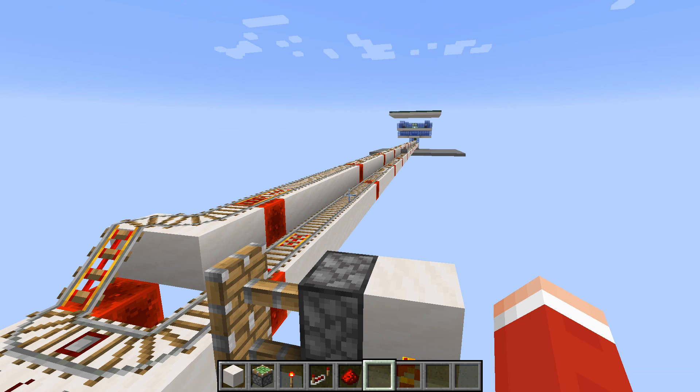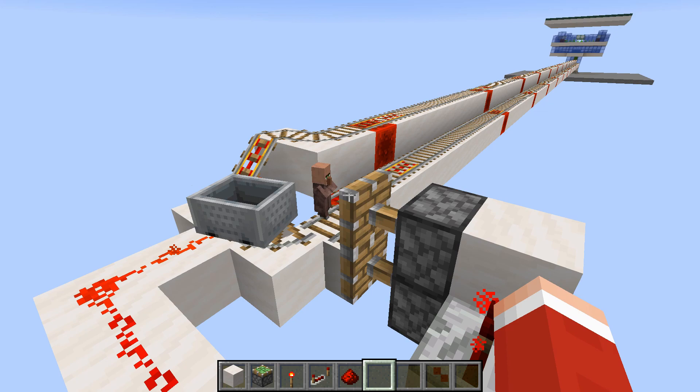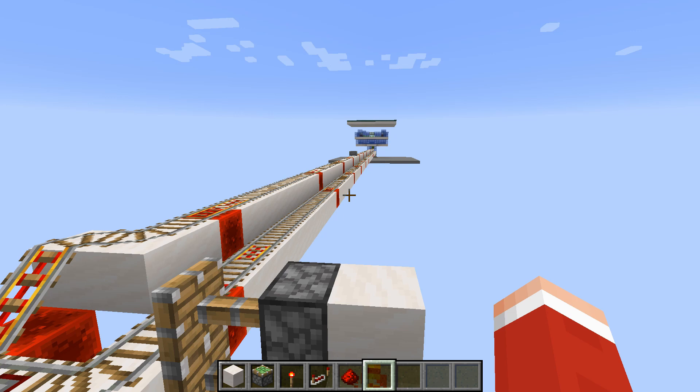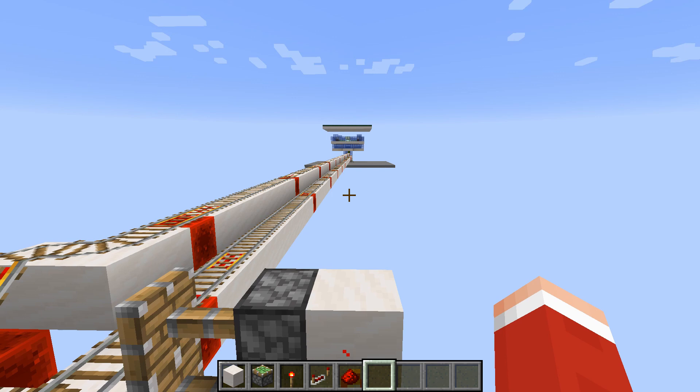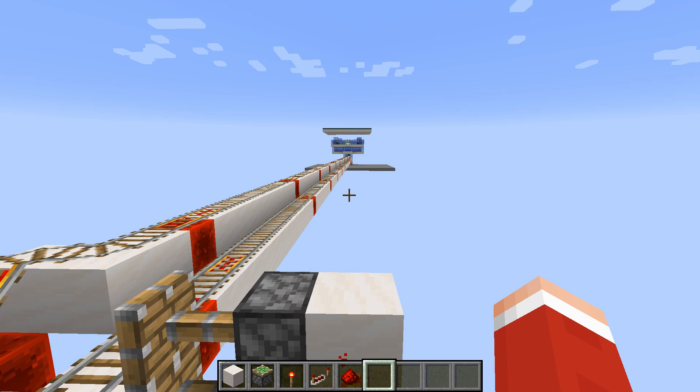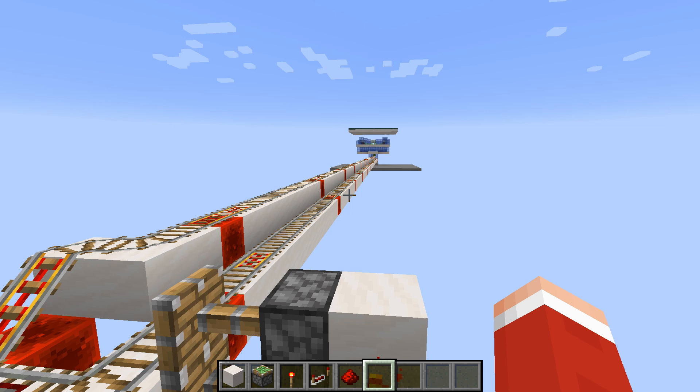So here you can see the system in action. The baby villager comes, he is sorted out, and the minecart is sent back — so the breeder is working fine. It can produce up to six baby villagers per Minecraft day since villagers can breed up to three times per day, but that only happens if the baby villagers leave the breeder fast enough; otherwise the maximum is the four that the beds allow for. I hope the tutorial was helpful for you. If you build this breeder in your world, tell me your experiences and what improvements it might need. See you next time, bye bye.